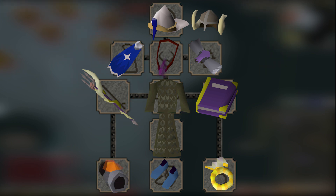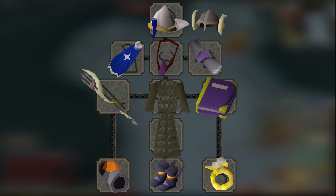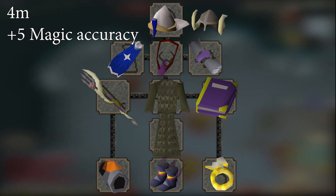Next, I would save up for a Tormented Bracelet. This costs 17 mil, with the bracelet providing an extra plus 4 magic attack bonus as well as 5% magic damage bonus, bringing your DPS up a huge 3.5%. After that, I would grab Eternal boots at 3.9 mil. I'm only mentioning these because the other boots are such small upgrades — Wizard boots are literally a 0.07% DPS increase at this point. You can buy the other boots as you make the money for Eternals. These boots are only a plus 5 mage attack bonus over Mystic boots, providing a 0.35% DPS increase.